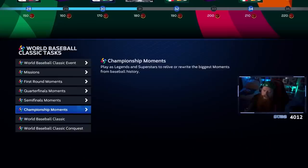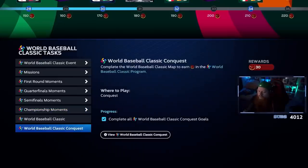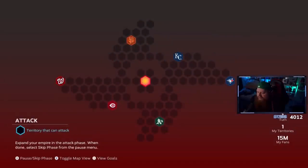These were incredibly easy — I was literally watching van remodel videos while doing them. I also did the World Baseball Classic conquest. This little tiny conquest map didn't take long at all — all you have to do is knock out six teams.